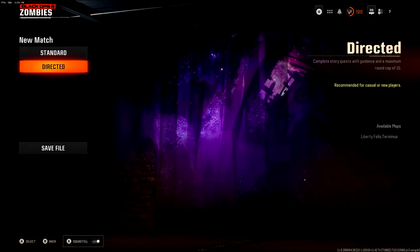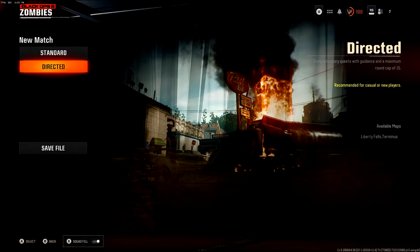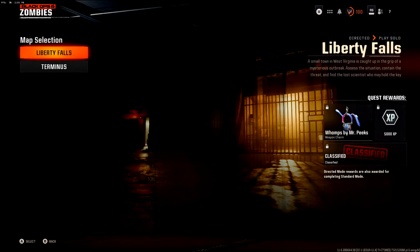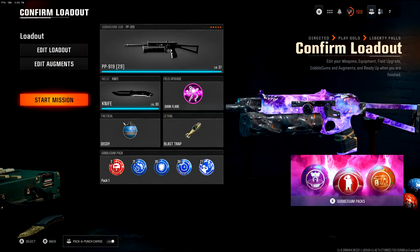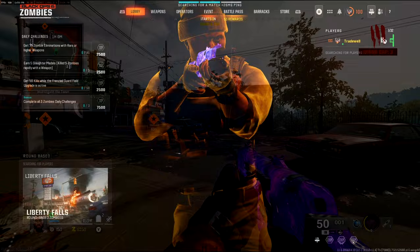You want to then go to select a mission. You want to go to directed mode so we can stay in this game as long as possible because the rounds cap. You want to play solo and then you want to load up a game of Liberty Falls, because this is where the pileup is going to take place.